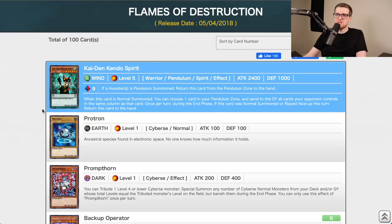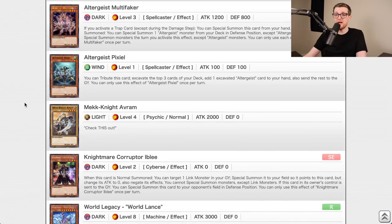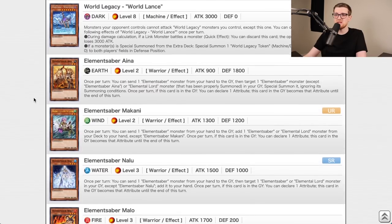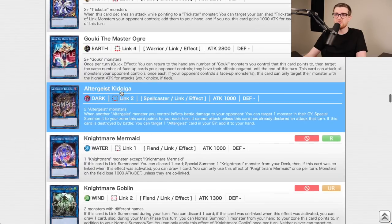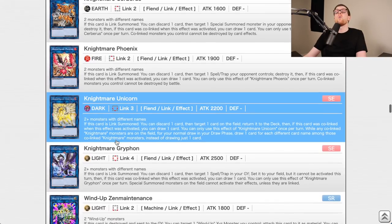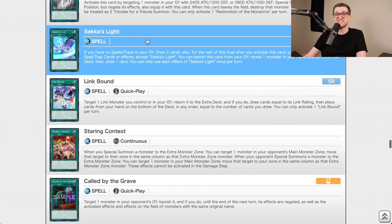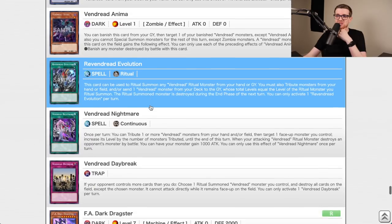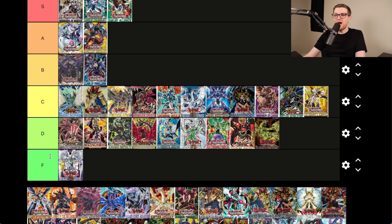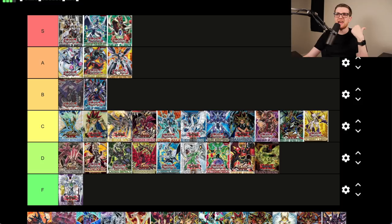Flames of Destruction — at least I can remember a card from here: Infinite Impermanence. Multi-Attribute Faker for Altergeist, Nightmare Archfiend, Ghost Bell, Trickstar Nightshade, Space Insulator, the Salamangreat Nightmares, Vampire Sucker, World Legacy Succession, Called by the Grave, Red Reboot, Waking the Dragon. Infinite Impermanence alone — look at how many cards in here are commonly played. I'm giving this an S tier.